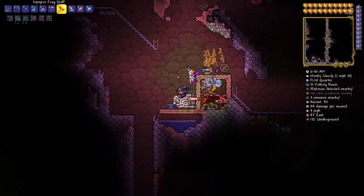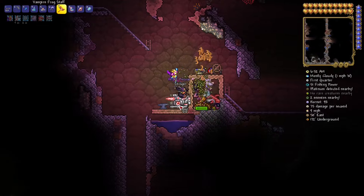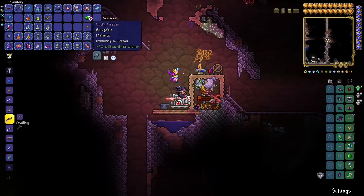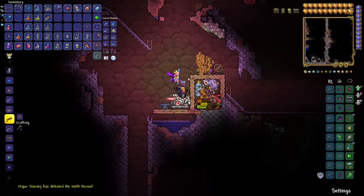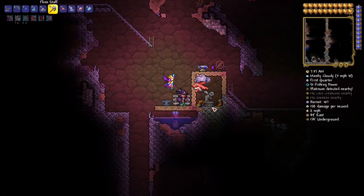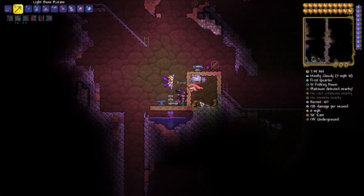Don't use lava, by the way — lava kills enemies produced from statues and they do not drop any loot. Already we got the bezoar and a stinger. The bezoar is the thing you're after, because it allows you to beat Queen Bee effortlessly — it turns this formidable boss into a joke fight.